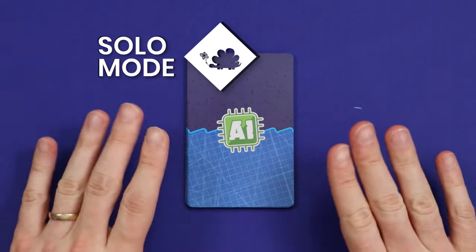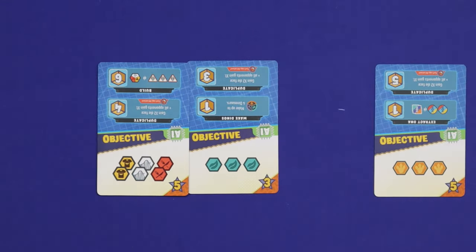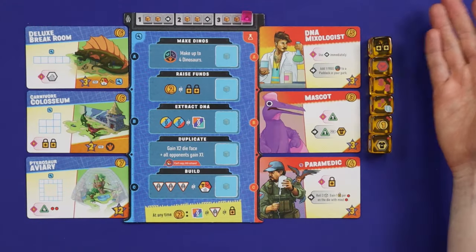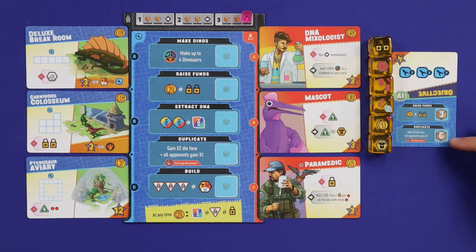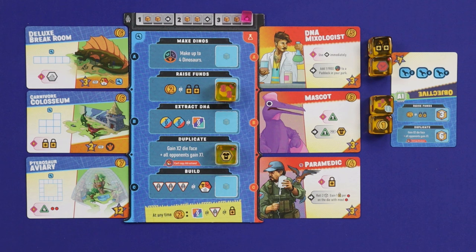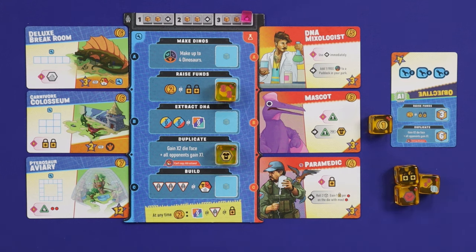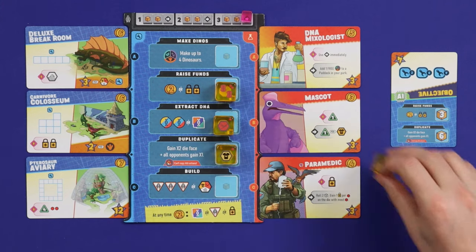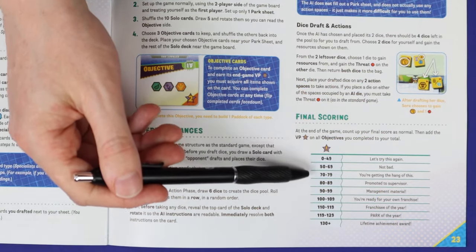The game also comes with a solo mode which utilizes the 10-card AI deck. In setup, draw five cards on the objective side and choose three to use as your objectives, then shuffle the rest back into the deck. Each round, you'll roll and place six dice in order, then draw one card on the AI side. This tells you which dice the AI will take and where they'll be placed to make your worker placement harder. You then get to draft three of the remaining four dice, gaining the resources on those dice and the threat on the fourth one. Return the leftover die and one of your drafted dice, then take your two actions as usual. In addition to normal scoring, add points for any objectives you've completed and compare your final score against the table in the back of the rulebook.